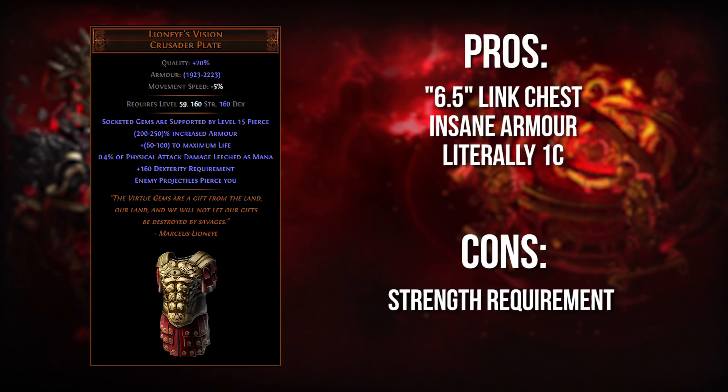Next up, we have an oldie but a goodie — the Lion's Eye Vision chest. Lion's Eye Vision basically gives you a free 6.5 link that gives you an additional level 15 Pierce. The reason I say 6.5 link instead of 7 is because Pierce on its own is already a little bit low on the damage multiplier side. A level 20 Pierce only gives you like 19% more projectile damage, which is not that big. So level 15 — really it's not even a full extra link, but it's still a little chunk of damage.